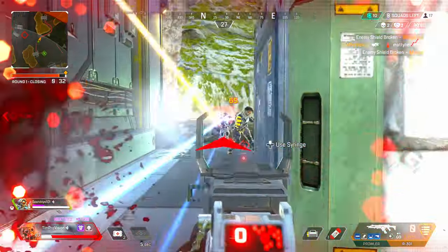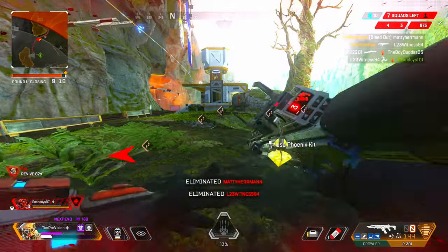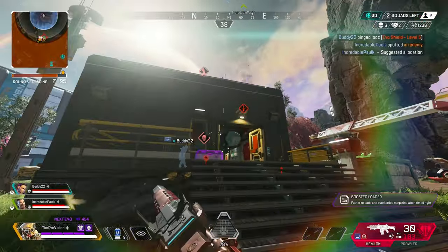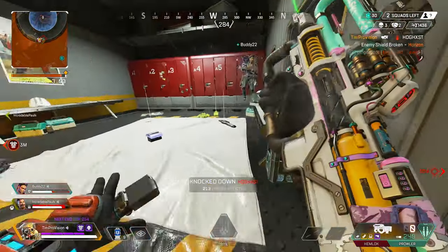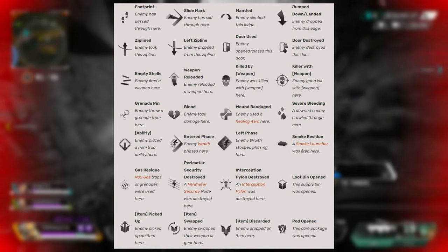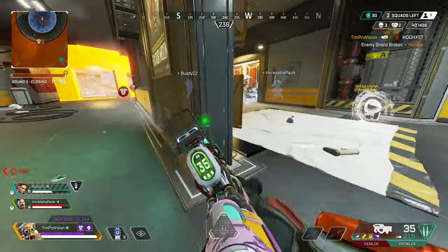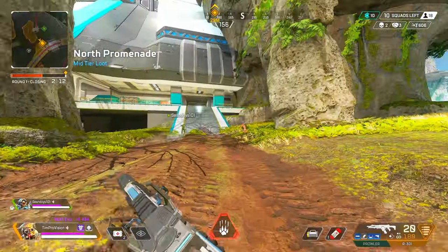Even outside of Bloodhound's kit they already get some tracking, but the true tracking comes from the Hound's passive Tracker. Tracker leaves icons on the ground showing where enemies have done recent actions — traveled through, sliding, revived teammates, killed enemies, and more. Note that icons will disappear after 90 seconds, and the color goes from dark red, meaning it happened very recently within about 10 seconds, fading to a light red or pinkish color as it approaches that 90-second expiration.